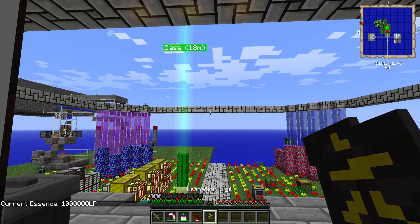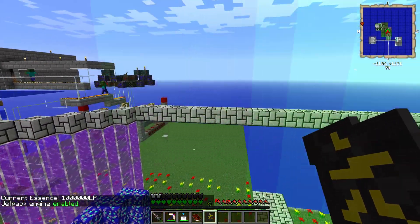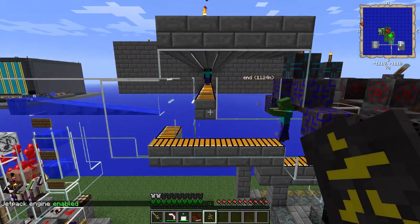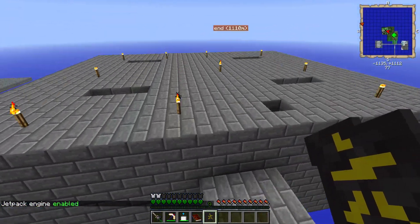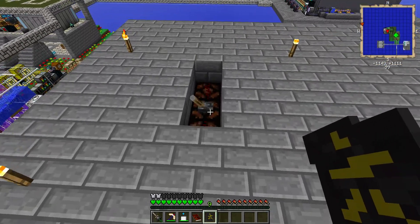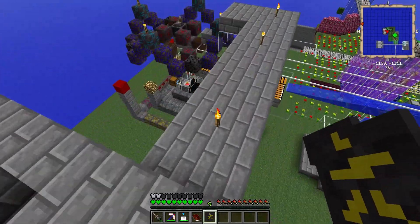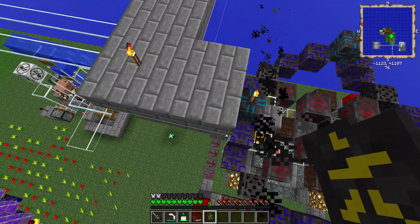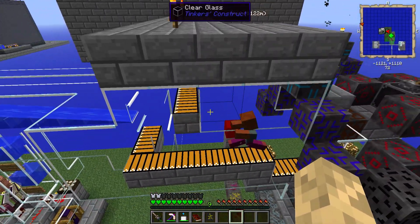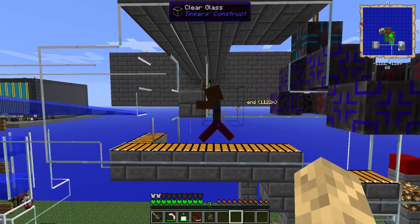In addition, we let the mob farm run for about a day now, a little less. There's a couple tweaks I had to make. Number one, I realized I had to lower the ceiling in here by one to prevent Endermen from spawning, so that way we're only getting zombies and skeletons — really, from the mob farm. Alien creepers too. And that way the cursed earth is not being pulled away by the Endermen.